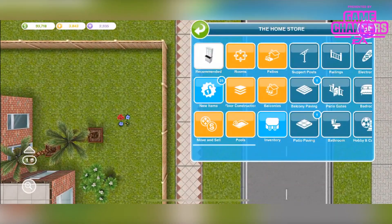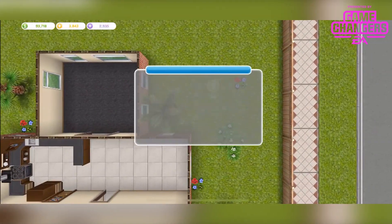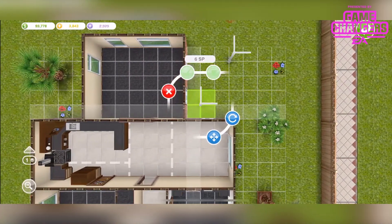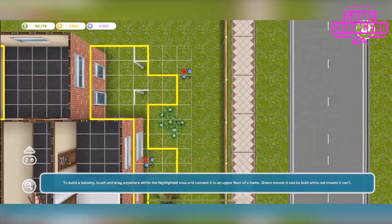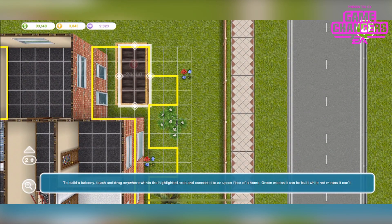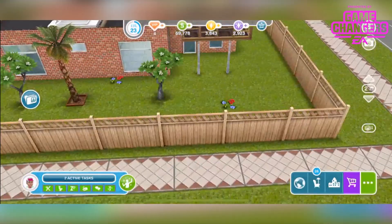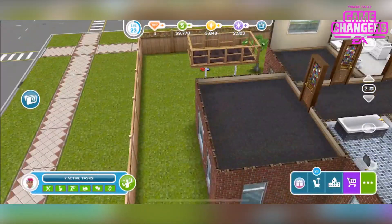Let's quickly build this two-story house and we'll add a lady in there, then we'll get some support posts, just get rid of a few items. We'll place these out here, then tap balconies, and we can actually add a balcony there that is not joined to the house — therefore a complete freestanding balcony!